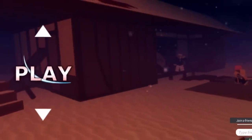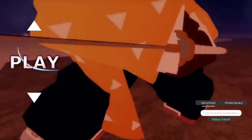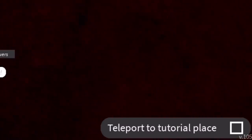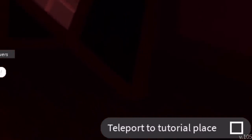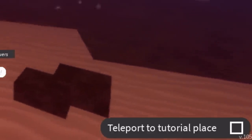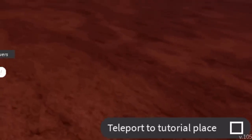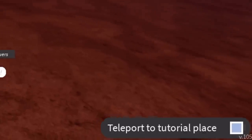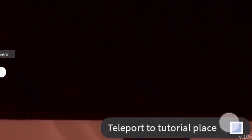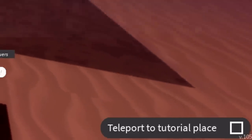The first thing I'm going to go over is how to get out of the tutorial without finishing it. Go to the teleport place at the bottom where the score is and tap it. If it turns blue, it will teleport you to the tutorial. Tap the box again — when it goes clear, it won't teleport you. Unfill it to get taken to the main game.